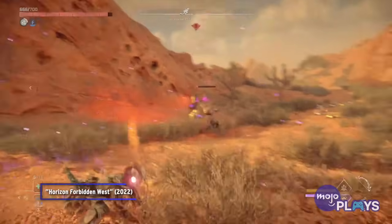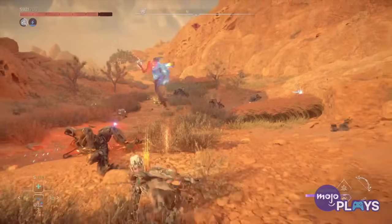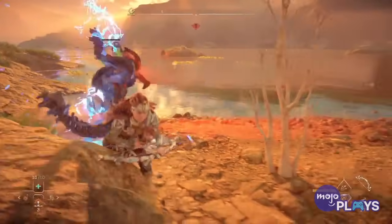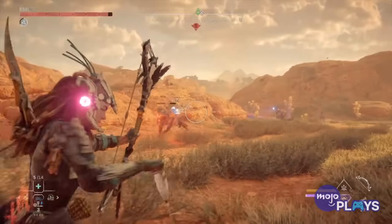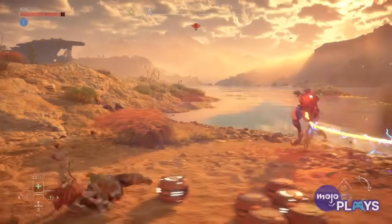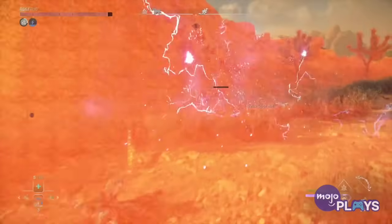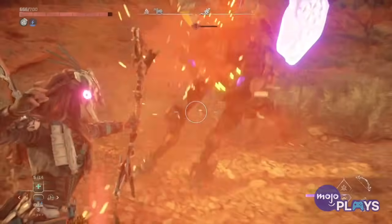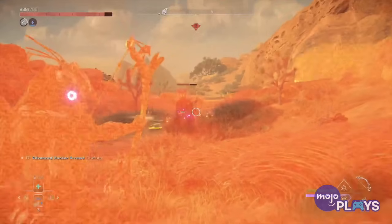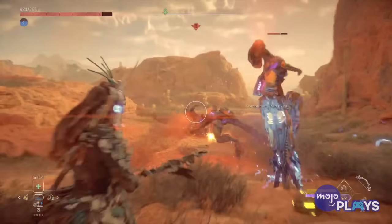Starting with one of the smaller new machines in Forbidden West, the Leap Lasher's size belies its abilities. Much like the real-life kangaroos it's based on, these things can be surprisingly aggressive and sometimes deadly. The Leap Lasher lives up to its title with its primary attack — leaping into the air and swinging its cargo pouch like an electrified yo-yo. This will stun Aloy and cause her Focus to malfunction, leaving you vulnerable to additional attackers. The Leap Lashers tend to fight in packs and are quick to call for reinforcements.